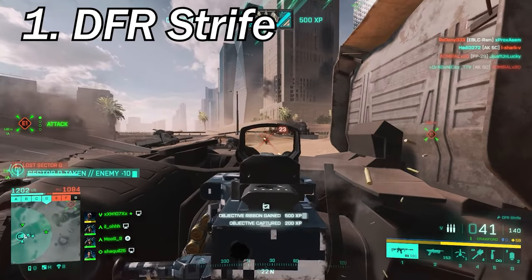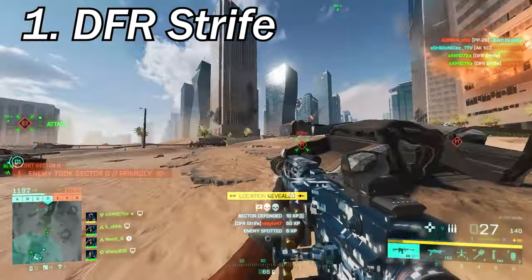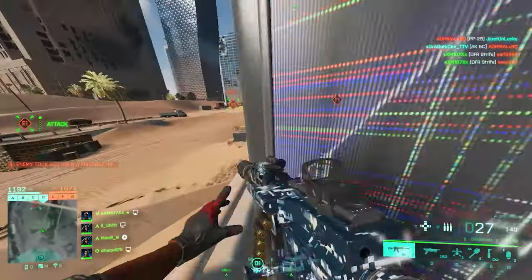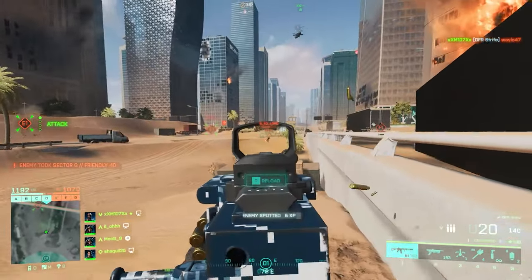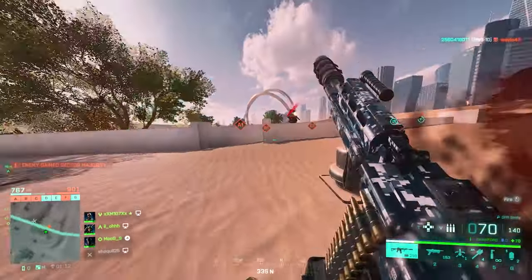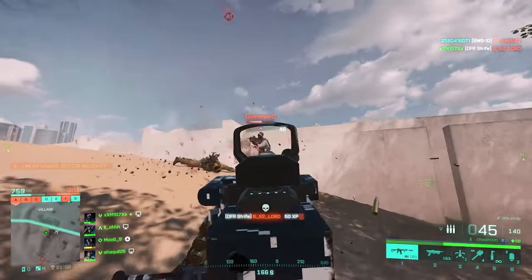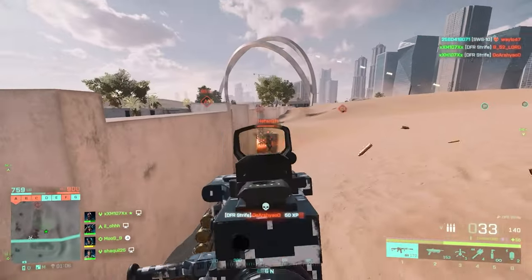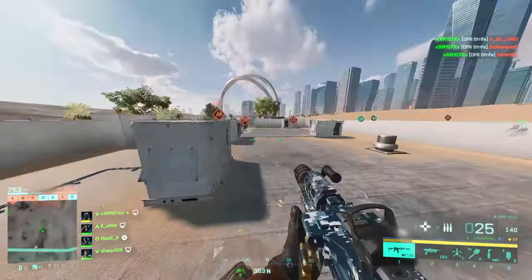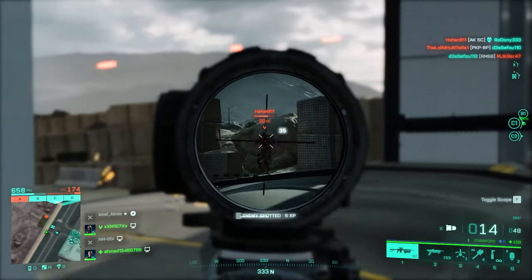Number 1 we've got the DFR Strife — the last weapon Battlefield 2042 ever got, and it deserves this place. It is just unbelievably strong, especially with high power rounds, and it has above 1000 meters per second muzzle velocity, making it even better than some sniper rifles in this regard. Absolutely crazy. Arkham Tactical muzzle brake and wrapped suppressor for barrel, LWG grip and bipod for under barrel, high power, standard issue, and then subsonic for ammo, and a red dot with a ghost hybrid should be enough.